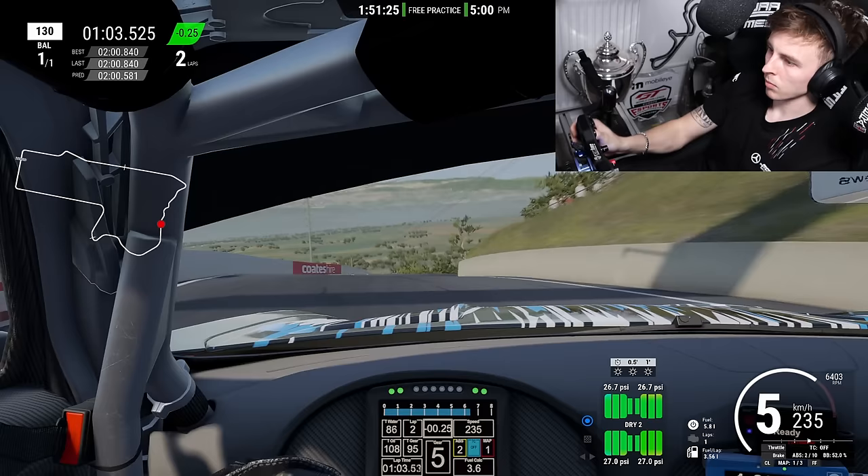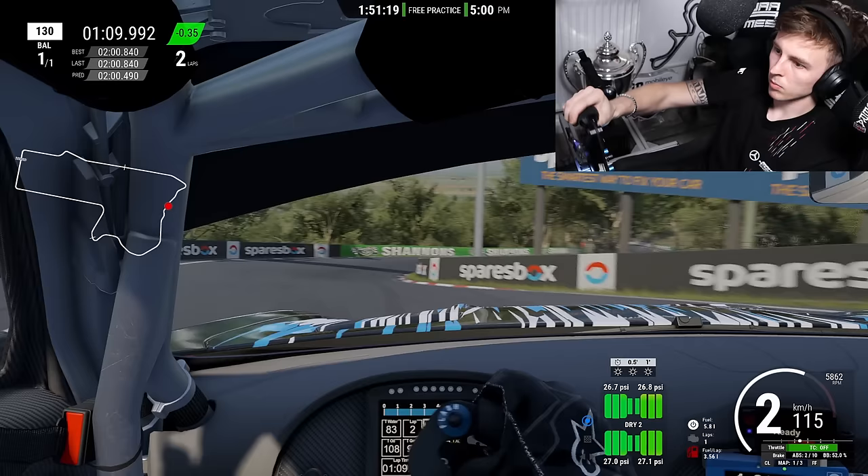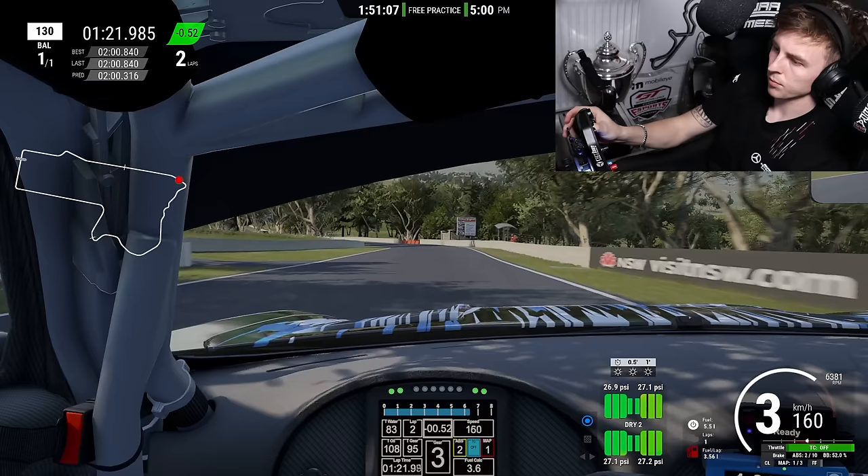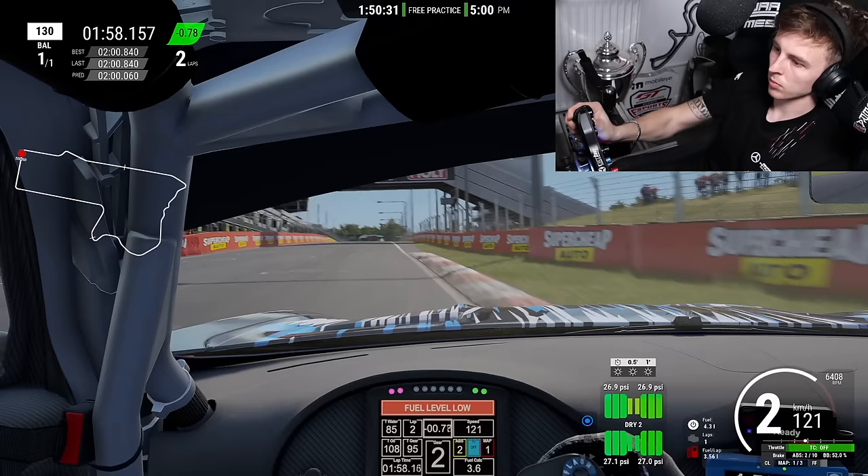Across the line: our first lap time is 2 minutes 0.8. I know I've got a big job ahead of me to find over four seconds. It was a serious grind. Going down the hill section, the rear end steps out, but we're up on the time — only by three tenths though. It's going to be a case of chipping away at it in many different areas: improving the driving, the setup, and I've got other factors at play like temperatures and weight reduction, which we'll get into later.